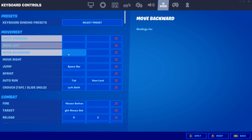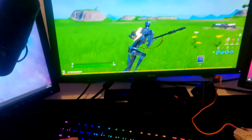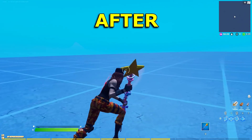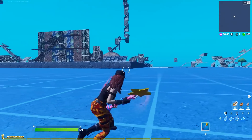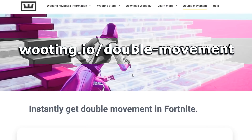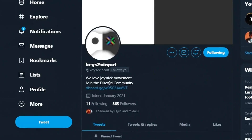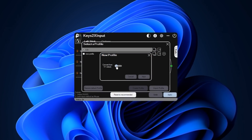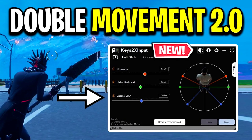Finally, for key binds, one thing I highly recommend is Double Movement. This turns your movement from the standard look to a much smoother, more controlled feel. There are two free programs the pros are using that are 100% allowed in Fortnite: Wooten, which is simple and requires about one click to set up, and Keys2x Input, which is more complex but offers many more options and is what more pros are gravitating toward now. Links to both videos are in the description.